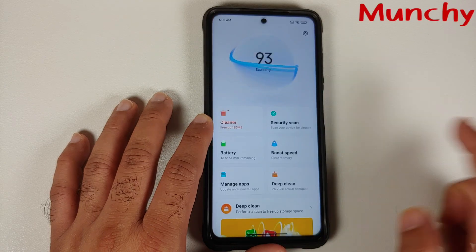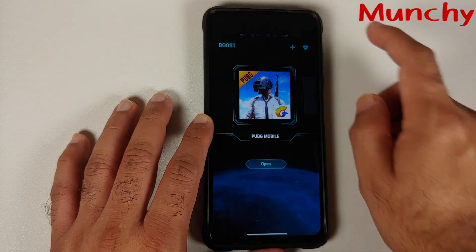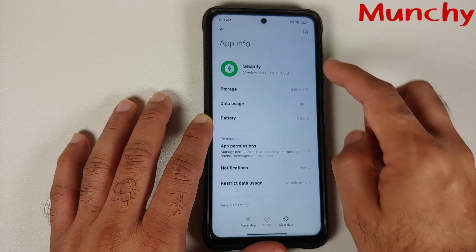Once that's done, go ahead and open the Security application, then open Game Turbo, launch your game, and you should be good to go.